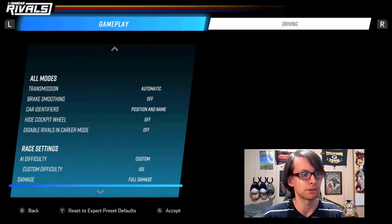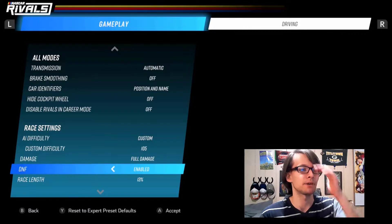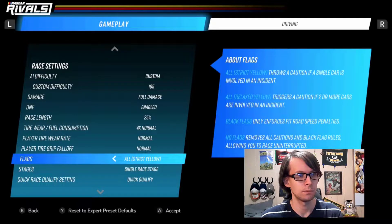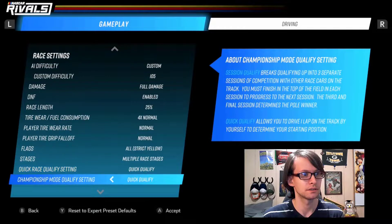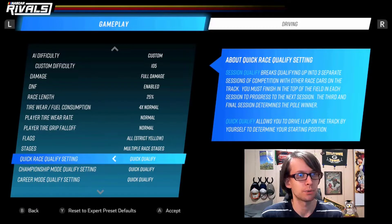We'll have 105 maximum difficulty, get that full damage. DNFs — I'll have them on. Because we're going to have tire failures and just touch something and we all explode and die. We'll have all flags on, and we'll do all the stage racing. Why is that turned off by default? This is weird. And then these qualifying settings — you can change stuff for outside the game modes right here.